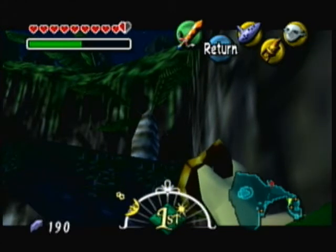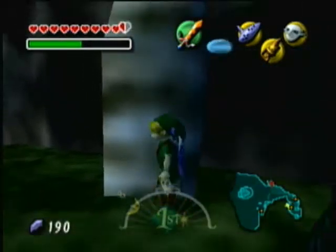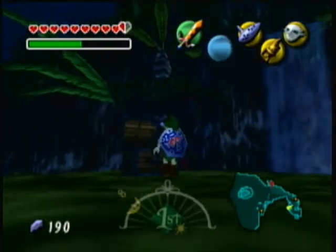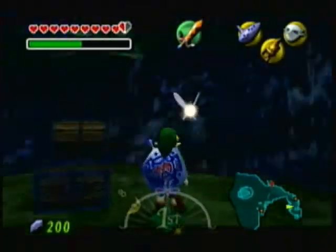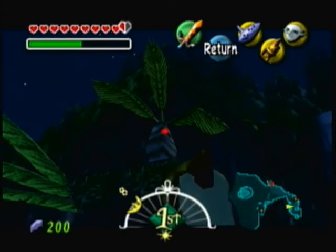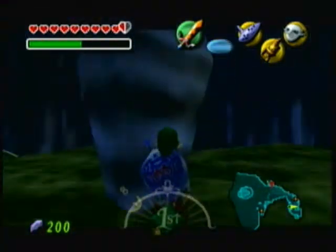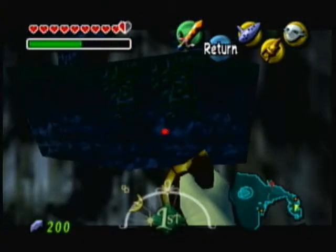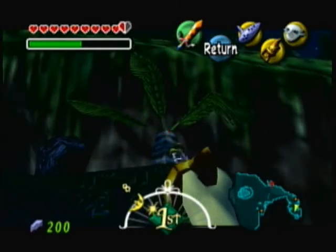The next thing we're going to be getting requires us to climb these cliffs. It's so hard to aim at precise things when you have a laggy capture card. You're going to want to climb these trees — there are also vines on the cliffs if for whatever reason you're not able to hookshot onto the trees. I never used the vines simply because I just like using the trees. I was originally going to split this video into two, with all those minigames in the previous video, but I figured it would be better to just keep them in one video and speed up certain elements.